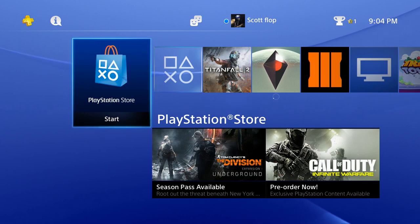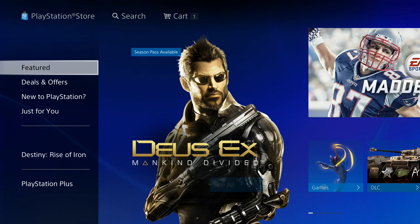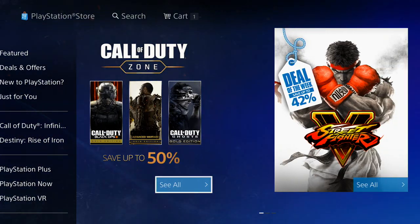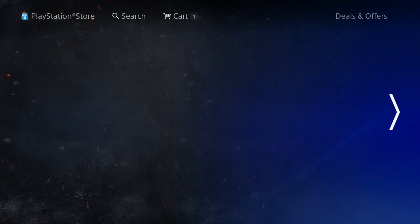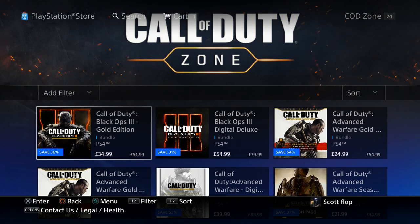Ladies and gentlemen, Monkey Flop here. Today we're going to be going over the PlayStation 4 PlayStation Store deals and offers of the week for the EU side of things. Let's go ahead and check it out and see what deals await us. We got the Call of Duty zone at 50% off — let's check that out, then we'll browse through all of the other goodies that are available. There's a lot of stuff.